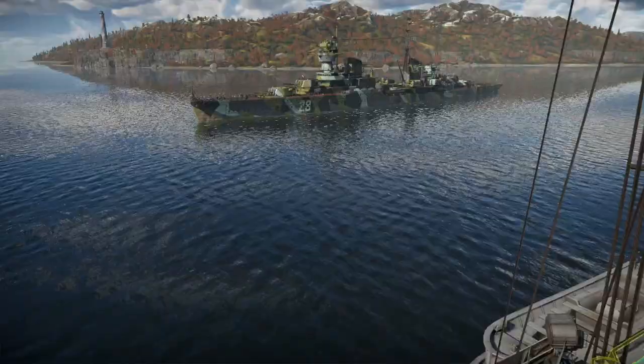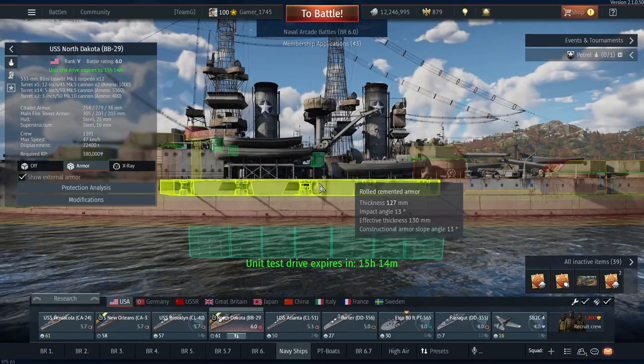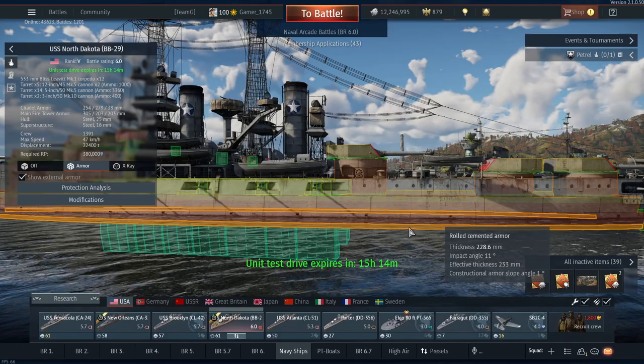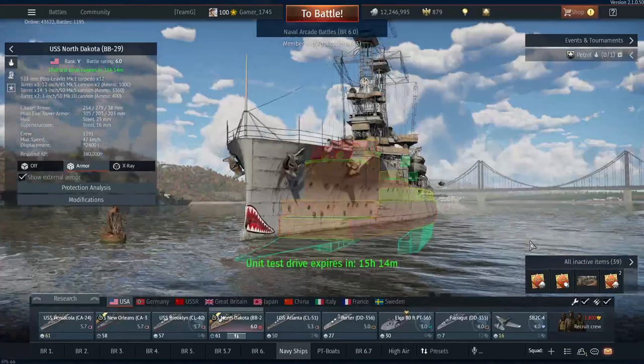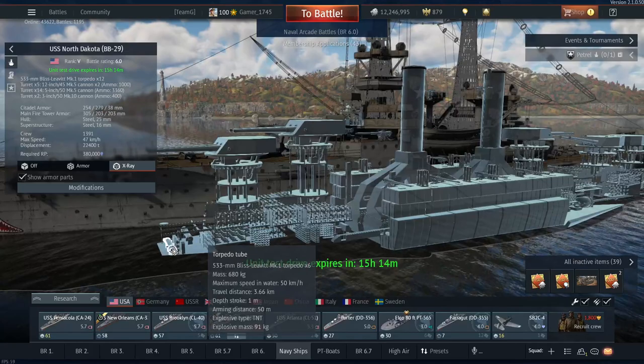Coming over to the North Dakota's armor, we've got 279, 254, 127, 245mm — plus massive coal bunkers. Generally speaking, the Helgoland's armor is comparable, since I've been playing both at top tier. But I do think the North Dakota is the better vessel overall.